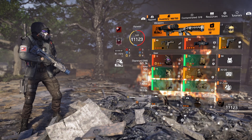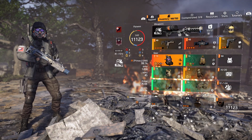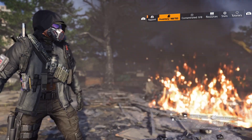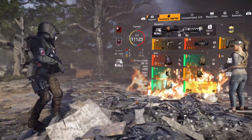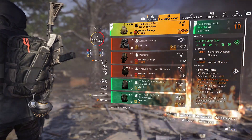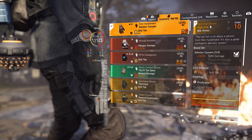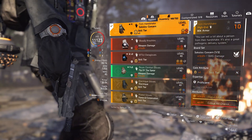So here's the thing. You're going to do the firewall build, you're going to do the vial mask, and then you're going to do a four-piece tip of the spear. I'm using the chest piece, the holster, the knee pads, and the backpack, because that's going to give you the most signature weapon damage. I'm also using the firm handshake for the status effects and SMG damage.